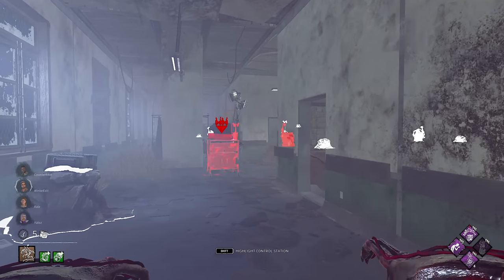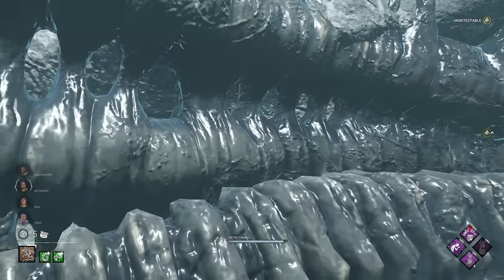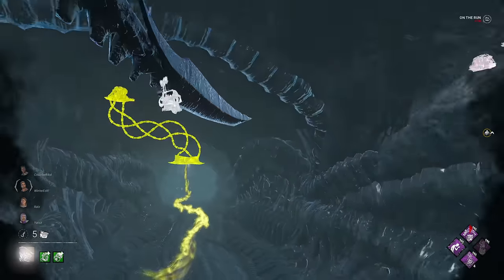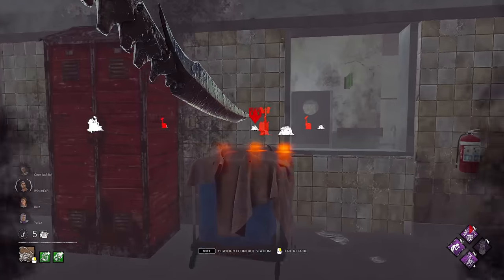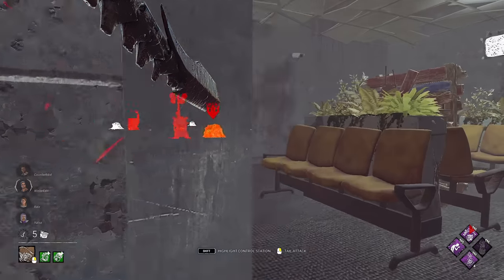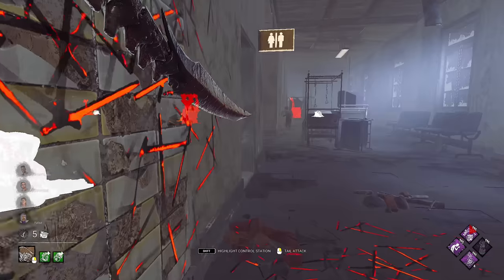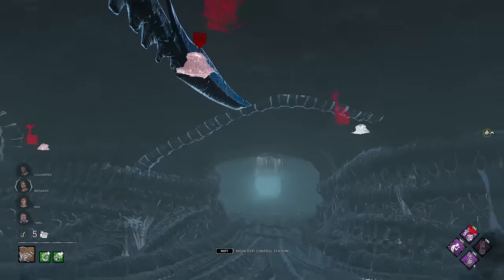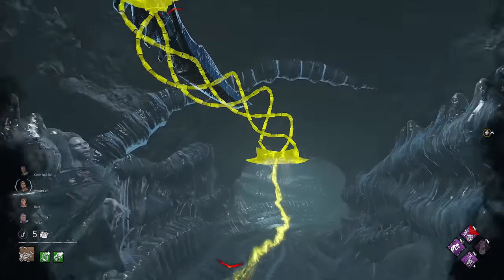In this game, I equipped Corrupt, Pop, Mindbreaker, and Pain Res. The perks are pretty obvious, but Xenomorph has a very strong early game — you can see me getting straight across the map in like two seconds using the tunnels. Mindbreaker gives me the opportunity to jump the survivors on Gens, taking away their chance to use an Exhaustion perk to avoid that free hit. So we're hoping to jump out on survivors as they come off a Gen and get a free hit straight away.